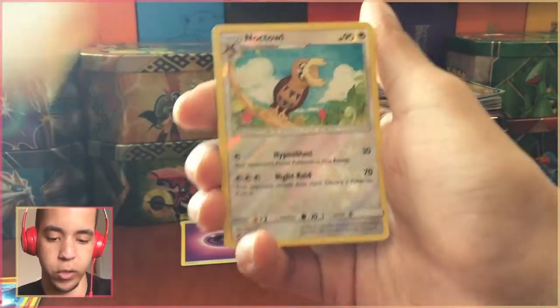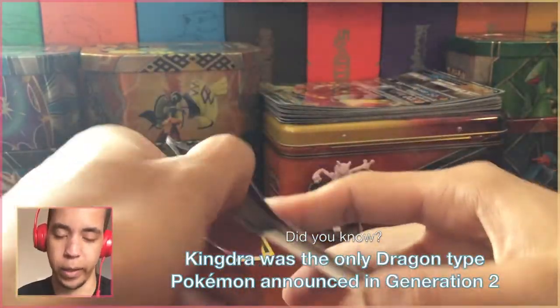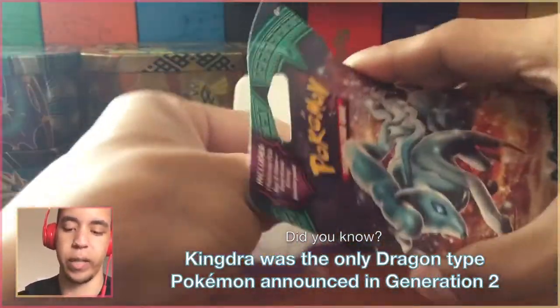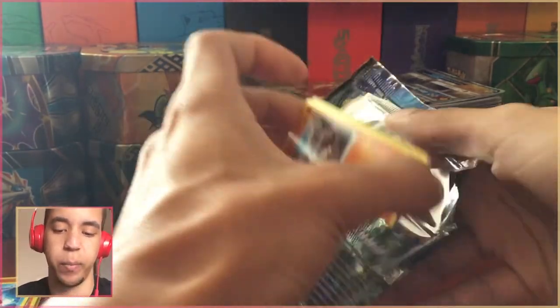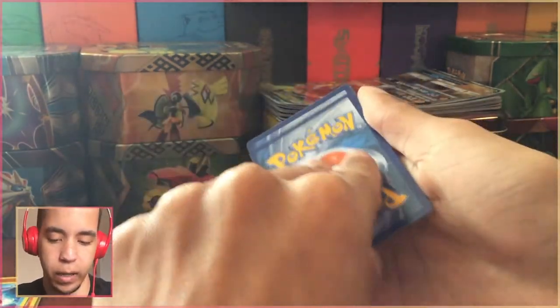There are all kinds of people doing series like this, searching for the staple cards. Oh, hollow Kingdra — everyone's doing it. I think it'd be pretty crazy if we pulled it on the first go. How about a Tapu Koko? I just haven't pulled anything really hype in a while — it's been a while since I've gotten excited about something. How about a grass energy?